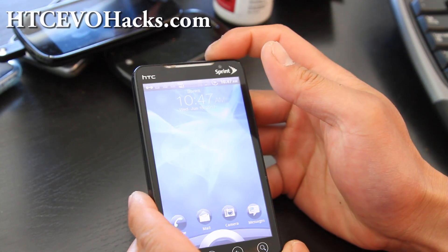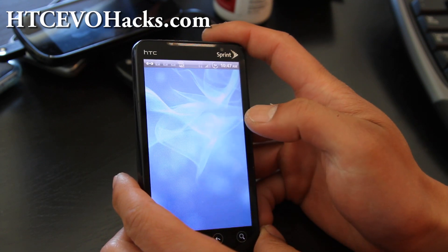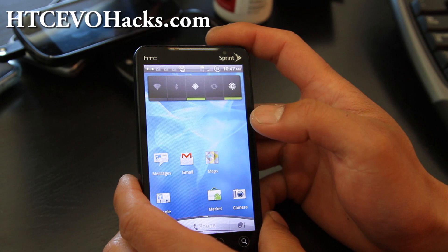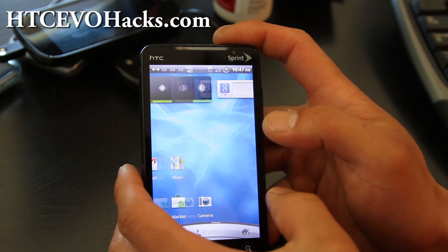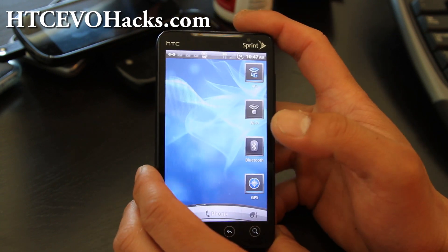Hey folks, I've got the latest MiG 1.04 ROM — everything works out of the box, 4G works, GPS works, and it's supposed to be a little bit faster, but you have to do a full wipe.